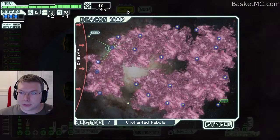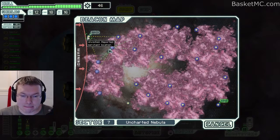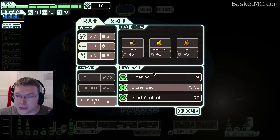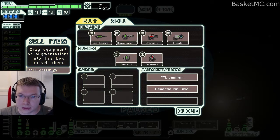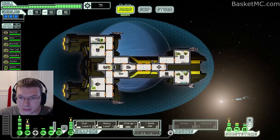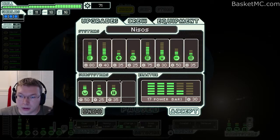45 scrap, nice. Go to the store. We have the defensive drone we can sell — 45 to 46 isn't a lot but selling the other thing would help. All they have is a cloning bay. Let's sell the drone. Do we want a cloning bay? I don't think so — it's handy but I could spend that money on something else.